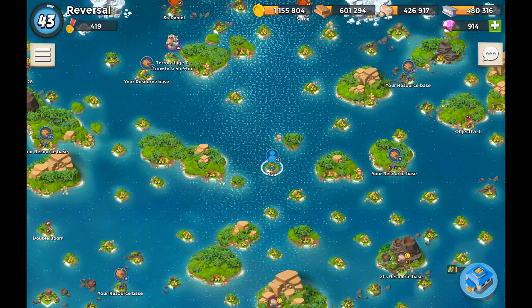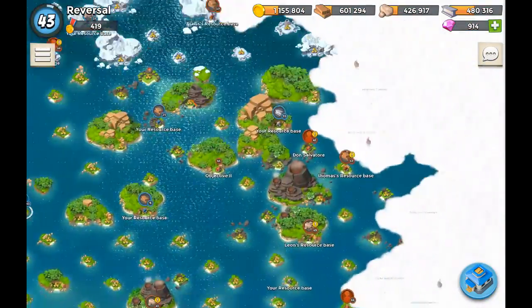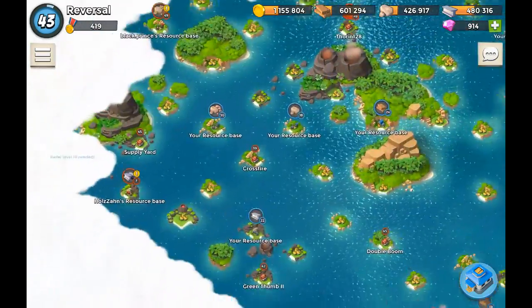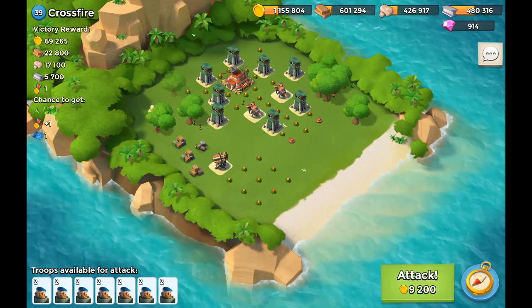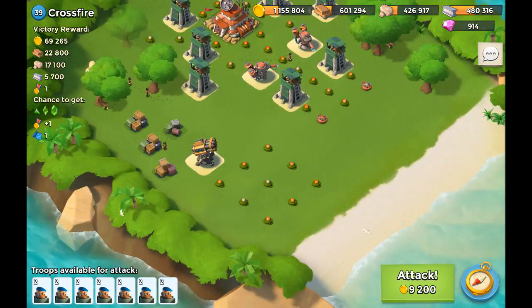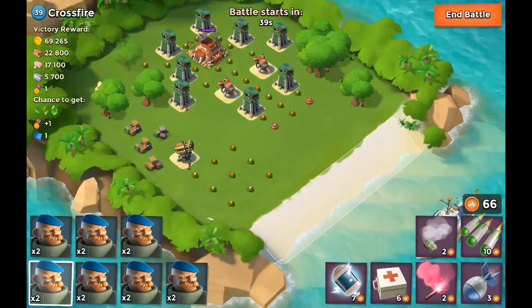I'm going to try to take down an NPC base and a player base. Let's find an NPC base that's relatively lower level — I think I saw level 39 over here, so let's try this one. The grenadier is a relatively fragile unit, so you have to make sure you take out the appropriate buildings. Sniper towers are going to be pretty deadly.